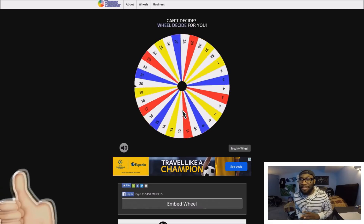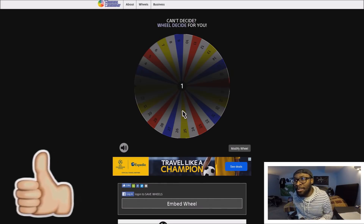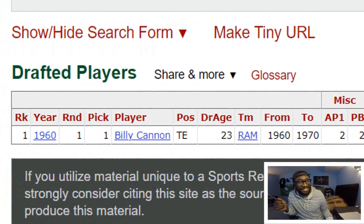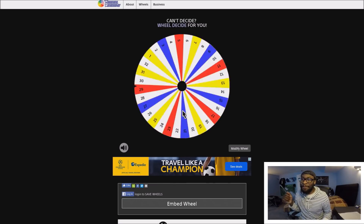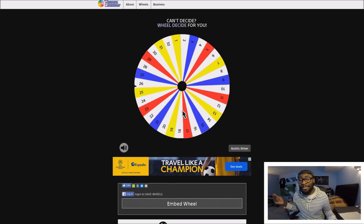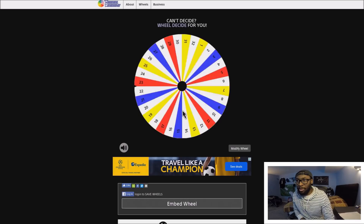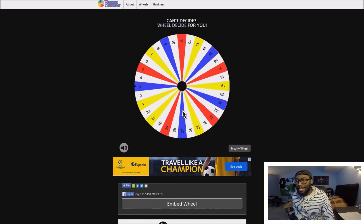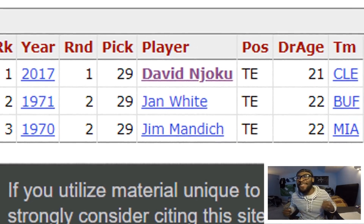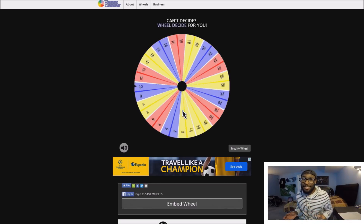We are almost done with the offense - two tight ends and we can move on to the defensive portion. There has to be a tight end taken at number one, but that was back in 1960, so we're gonna have to spin again. Can you believe that? Number 25 - Hayden Hurst, the young tight end from Baltimore. Now give me a really good one. I'm actually happy that didn't land on number one. Number 29 - David Njoku, the speedster from Cleveland. Finally we're moving on to the defensive portion.